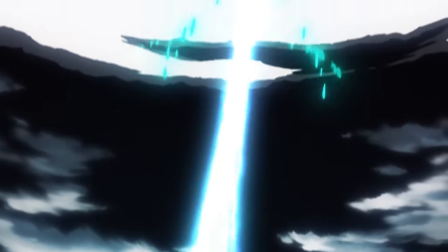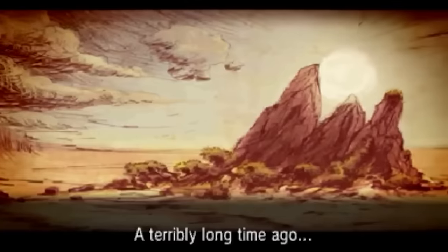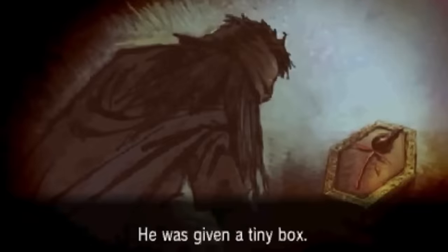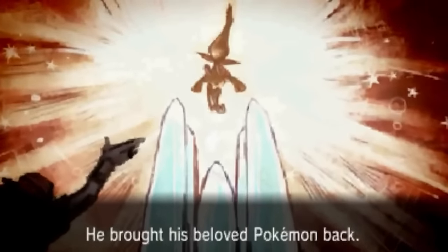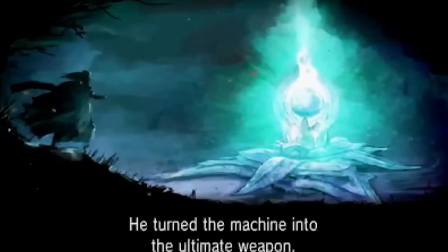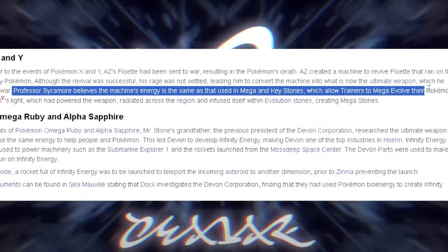What was the energy fired out from the Ultimate Weapon? It was destructive but could also bring back life. We know AZ initially created it as a machine to revive his Floette, running on the life force of many Pokemon. Although the revival was successful, his rage led him to convert the machine into the Ultimate Weapon, which ended the war. Professor Sycamore believes the machine's energy is the same used in Mega Rings and Keystones which allow trainers to Mega Evolve their Pokemon — a really important point to keep in mind.